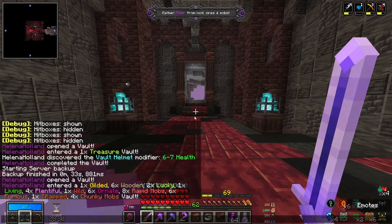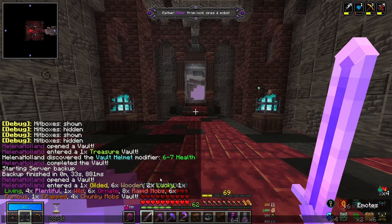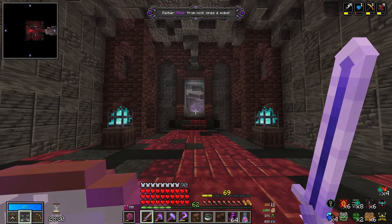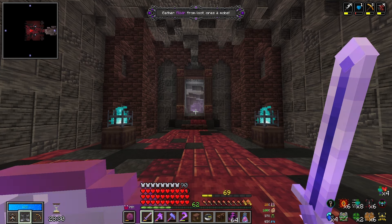Oh boy, I am nervous. Let's look at all these modifiers. We have 1x gilded, 6x wooden, 2x lucky, 1x living, 4x plentiful — ooh, only 1x wild. I think that might be our best wild roll. 6x ornates, but 8x rapid. Okay, and an extra 60% mob damage. And also more health. Oh boy, that is gonna be... luckily 1x wild, so that's something, but that is a very, very deadly vault. You know how I said I was nervous before? I am now mildly terrified. Honestly mildly terrified — but that's fine. We've all known that I can be a bit dramatic about these things.